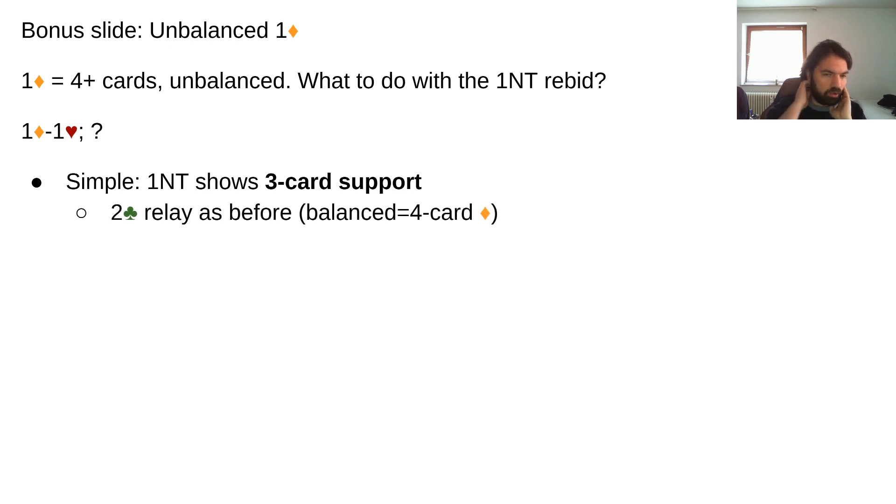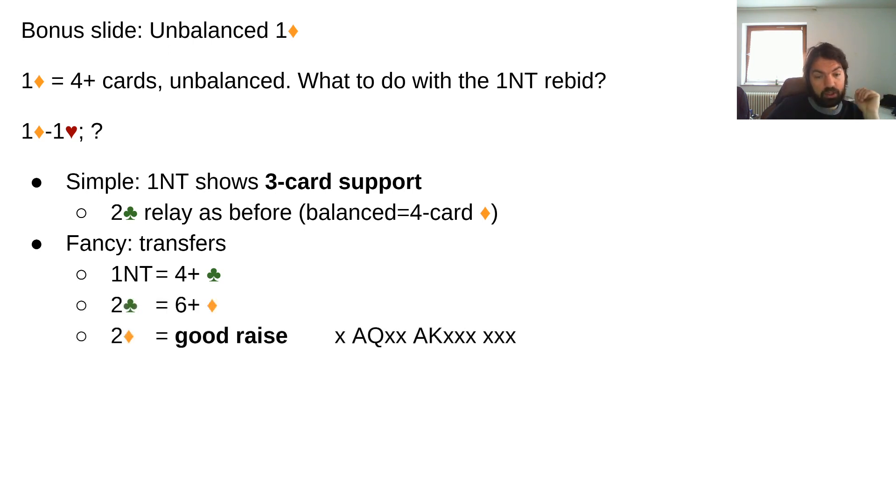Two clubs relay would ask what's your hand type and strength, and the balanced hand in that case might show a four-card diamond suit rather than a five-card one. There are also two fancier ways: transfers — one no trump shows clubs, two clubs shows diamonds, two diamonds is a good raise with diamonds, hearts, and a decent raise that you don't want to jump to three hearts with. Two hearts would be a bad raise — maybe even a three-card raise.